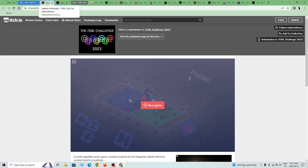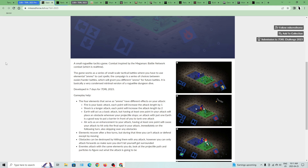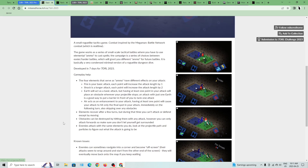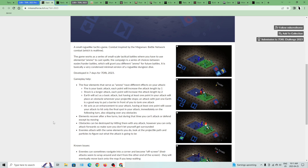The first one right here is Septim University, a 7DRL 2023 game by Mike Redhorse. It's made by one person and it's a small roguelike tactics game, with combat inspired by Mega Man Battle Network combat, which is real-time. The game works as a series of small-scale tactical battles where you have to use elemental ammo to cast spells.